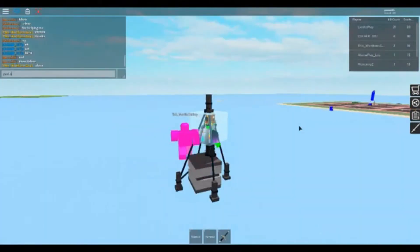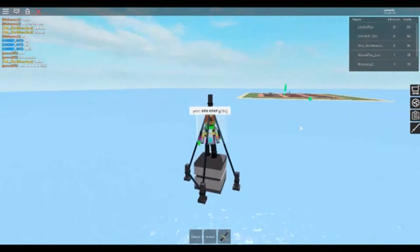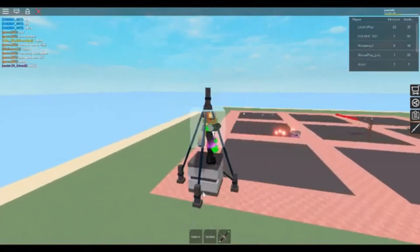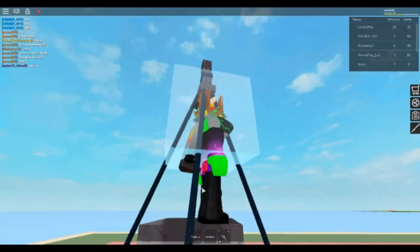But that's not all. If you equipped the tool again, you would float down instead of up, making you able to fly like the red or green balloon gear. You could also do this by pressing backspace after you double clicked if you were able to drop the tool. A lot of people didn't know how to perform this glitch until more and more people started to abuse it on sword fighting games with lunging tools.